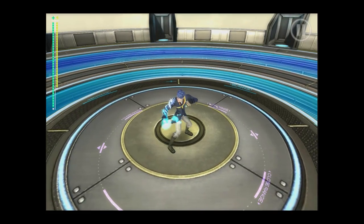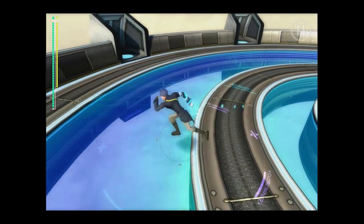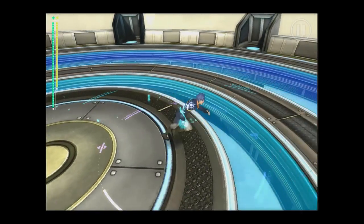Alternatively, to activate manual movement, tap and hold on the screen till the reticule locks. Tempest will follow the reticule until you release.